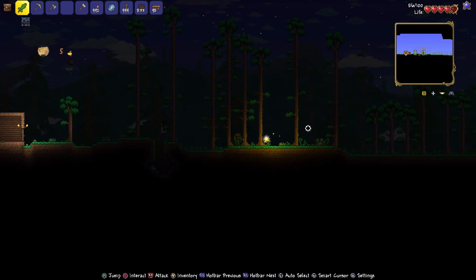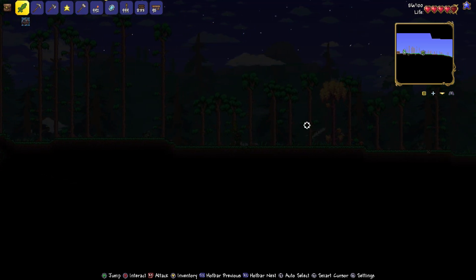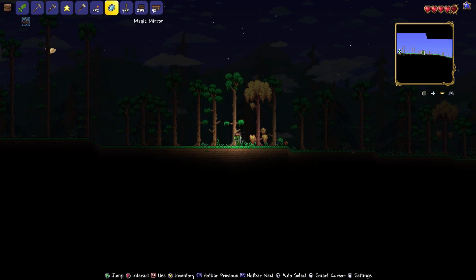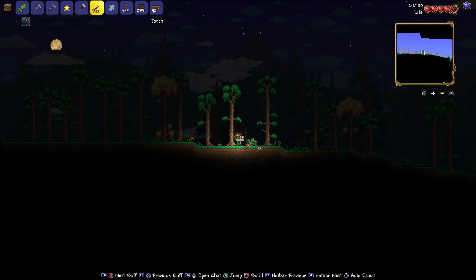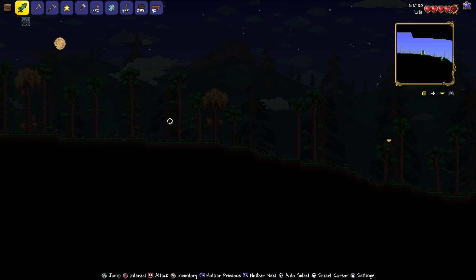I prefer having those hot keys and memorizing them because if I wanted to go to the magic mirror really quick or back to my weapon, you just gotta know your hot keys — especially in the heat of the moment, you're going to forget them. That's usually how it works.